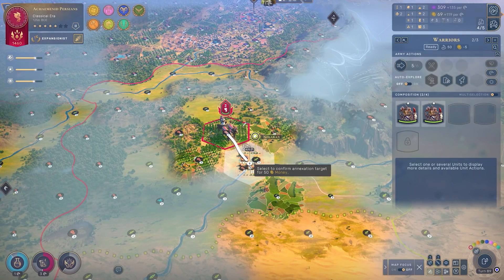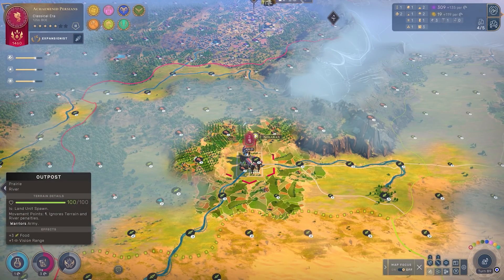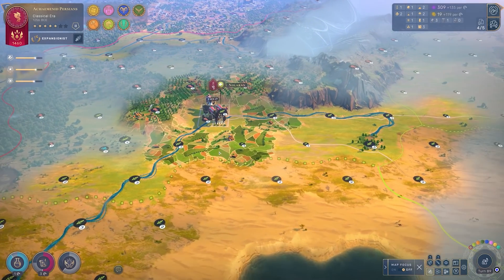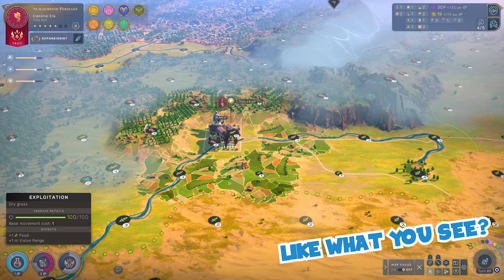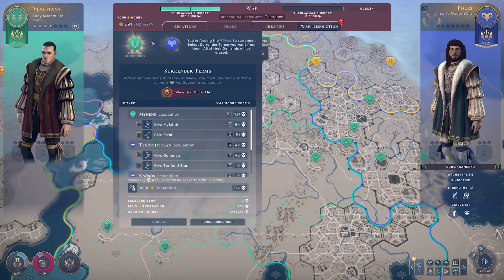That differs from the normal Ransack ability, which just destroys it. With the Expansionist ability, you take control of it — not only do you get rid of it, but effectively you put your own outpost in place of it. Now, this used to cost around a thousand gold even at this point in the game. They've significantly reduced its cost — now it was less than 100 gold. I think that's a great change, and it's nice to see these neglected cultural affinities receive a little bit of loving.